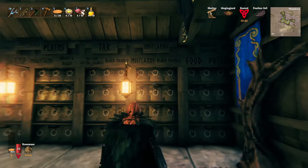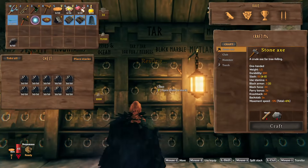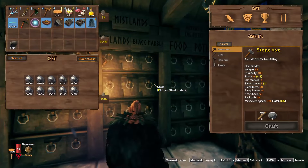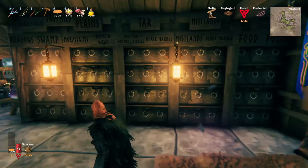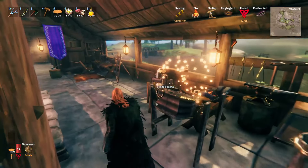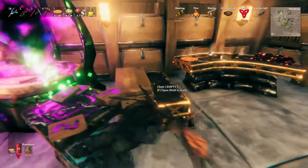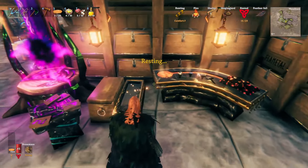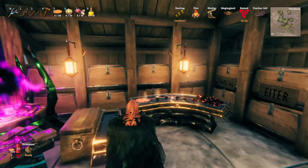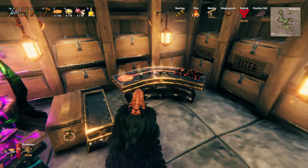I need to build a large storage area - just overflow storage. This is my main portal for exploring along the world. So I just come out here, and then I've got all of my main storage right here. I've got woods, leathers, just everything - Mistland stuff, tar. A lot of the stuff also needs to go into a bigger storage area, because I've got a lot of tar and black marble. It's like 11 to 13 chests just of black marble.